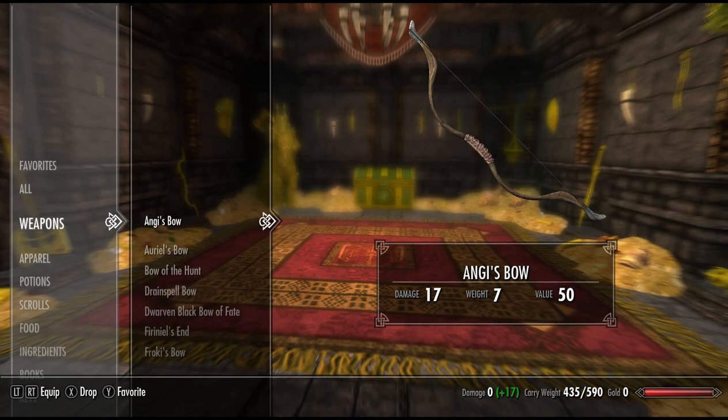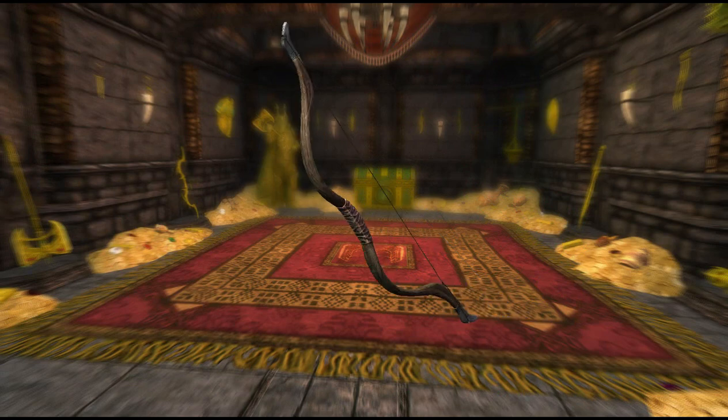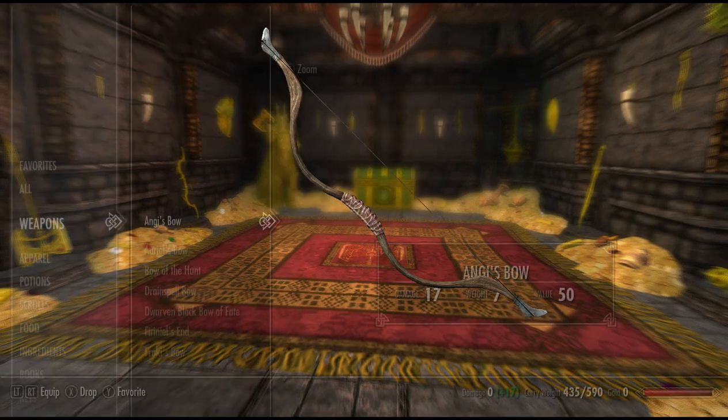We have the unique bows of Skyrim. First up, we have Angie's bow. Angie's bow has a base damage of seven and no enchantment. It's quite a plain bow, not very effective or powerful.